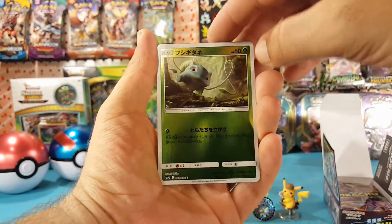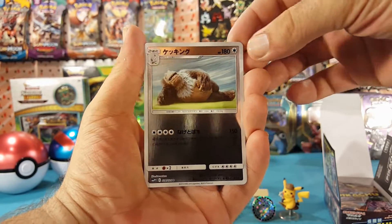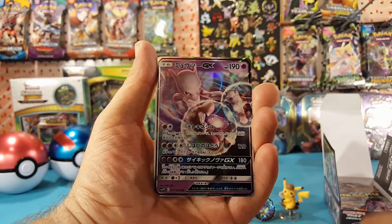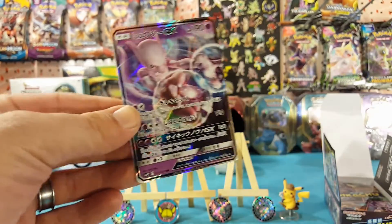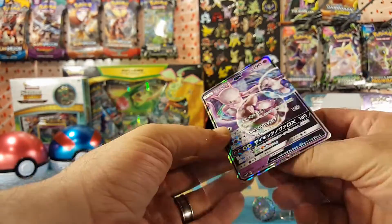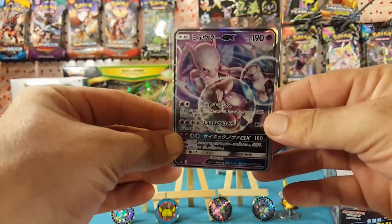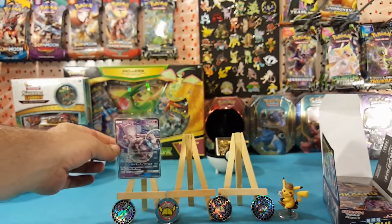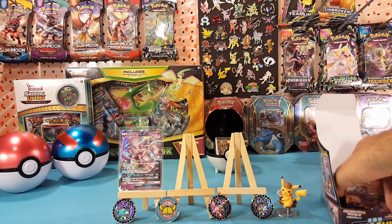Snubbull, Bulbasaur, Slaking, and the Mewtwo GX! This is what I was waiting for in the Japanese set — the GX's are included, they're not standalone promos like the English set.